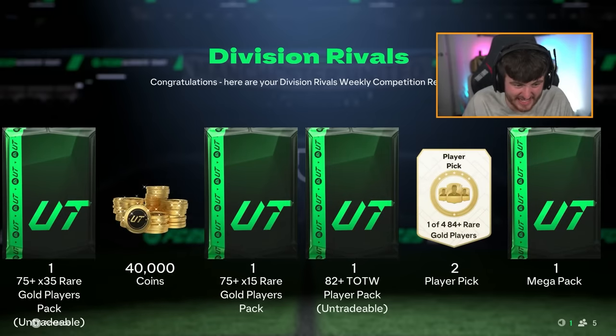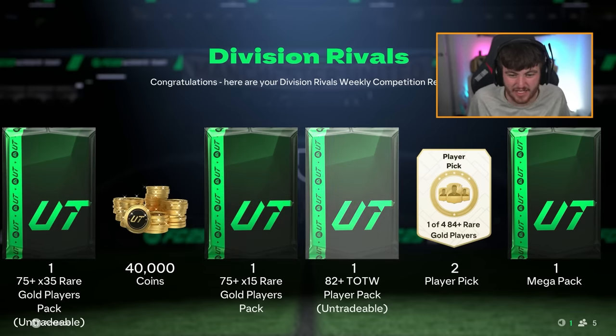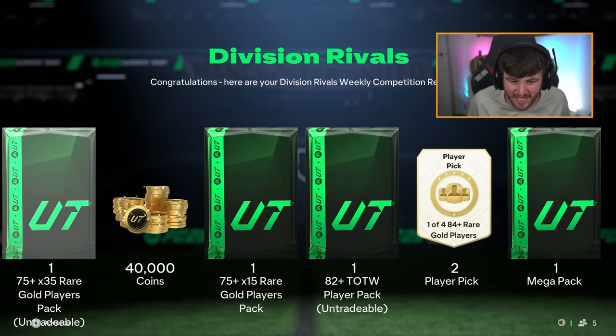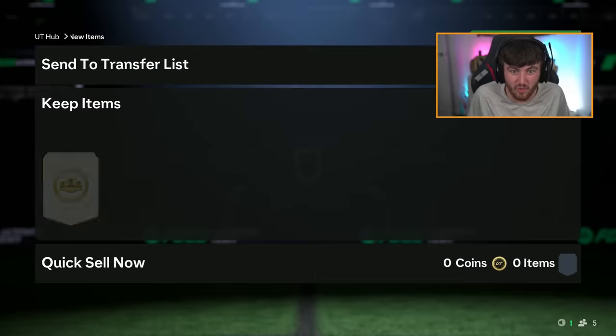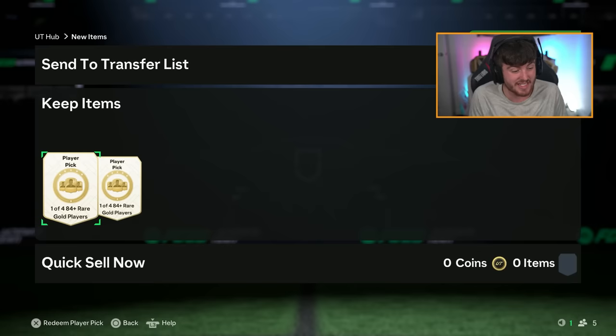I finished in Div 3, which means I get a 75x35, a 40,000 coin bonus, 75x15, an 82-plus Team of the Week pack, a 104, 84-plus pick, and a Mega Pack tradable. These rewards seem really, really good - I get two 84-plus picks, I thought I only got one.